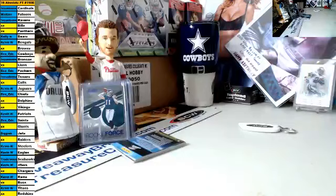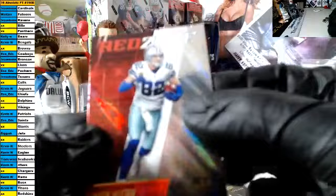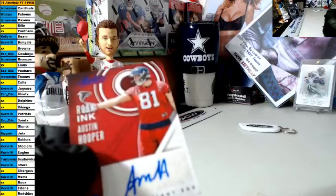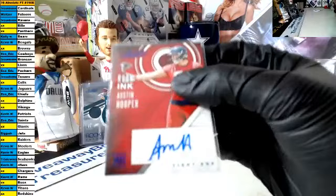Last pack, our auto is in here — Gridiron card. Andrew Luck, Diggs, Flacco, Hyde, Rawls, Macklin, Greg Olsen upside down, Antonio Brown, Jason Witten Red Zone for the Cowboys. And our last rookie auto goes this way — good luck! It is Austin Hooper for Walt and the Falcons, congrats Walt! Nothing like getting the last card, and a good one at that. What a box!